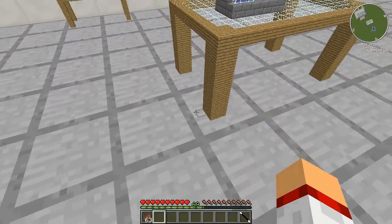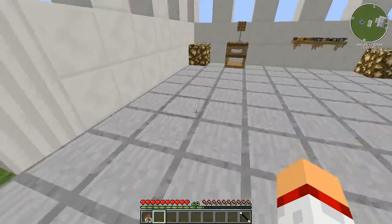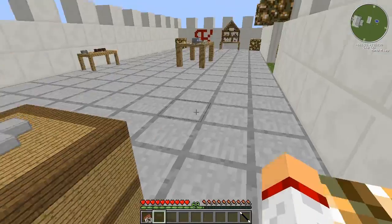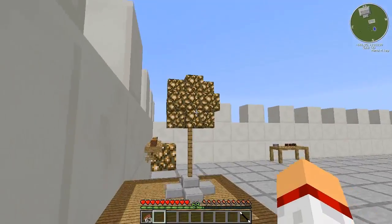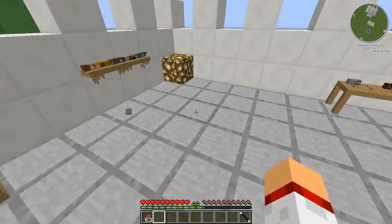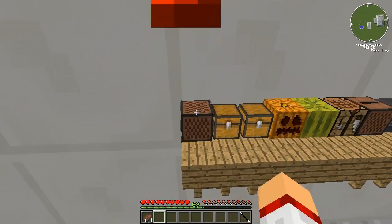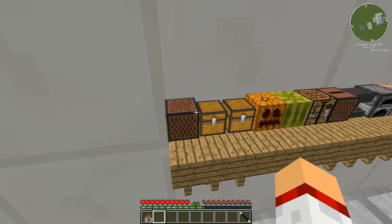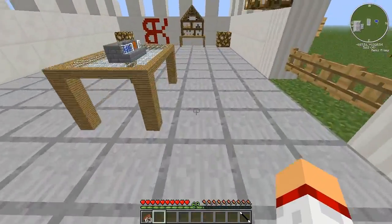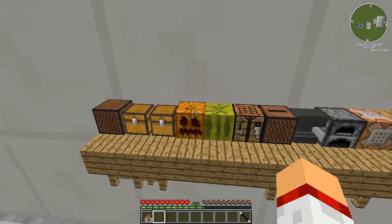Vi faccio vedere alcune piccole composizioni fatte da me. Questo piccolo tavolino fatto in legno e vetro, che è veramente bello. Per non parlare poi di questa specie di comodino — ci ho provato. Qui ho messo dei principali oggetti che volevo farvi vedere in piccolo. Noto che il cubo sonoro funziona. Le ceste invece non si aprono, anche se nel video della presentazione della mod faceva vedere che le ceste si aprivano. Se voi sapete come fare, me lo potete dire.